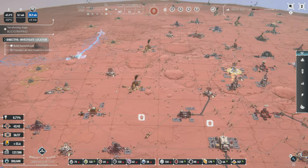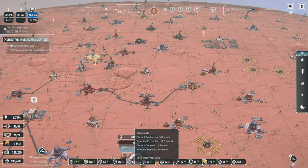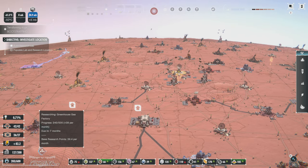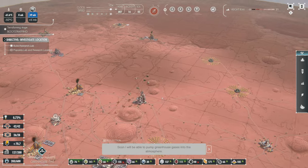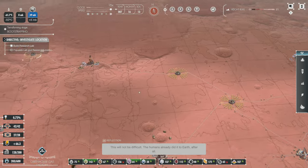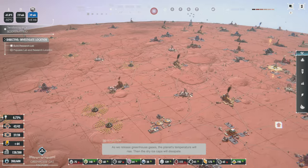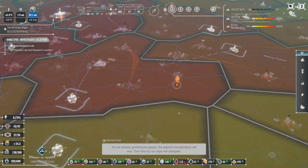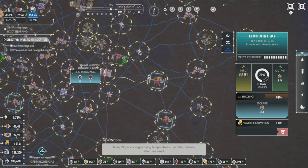I'm going to drop an aluminum mine there because we're starting to get a little bit down on that. The chemicals — we need the greenhouse gas factory first. So I'm playing at 16 times speed and I'll probably keep playing at 16. Soon I will be able to pump greenhouse gases into the atmosphere. As we release greenhouse gases, the planet's temperature will rise, the dry ice caps will dissipate, and more CO2 encourages rising temperatures — just the runaway effect we need.